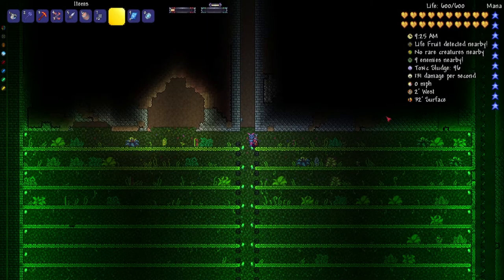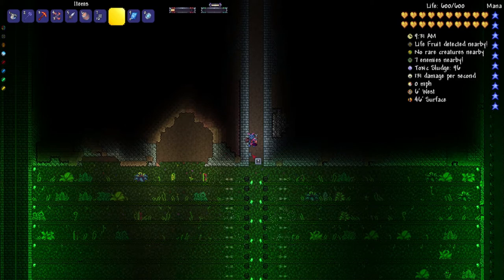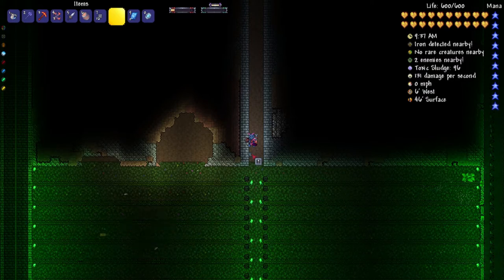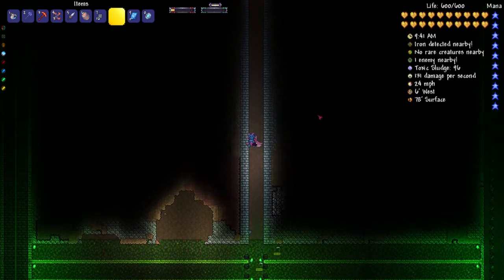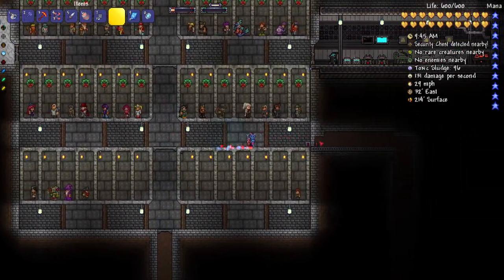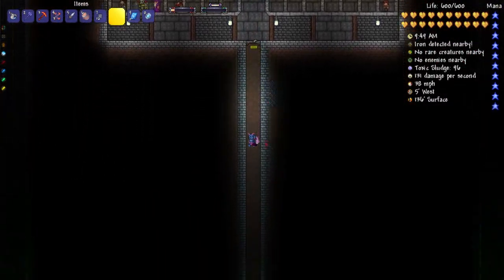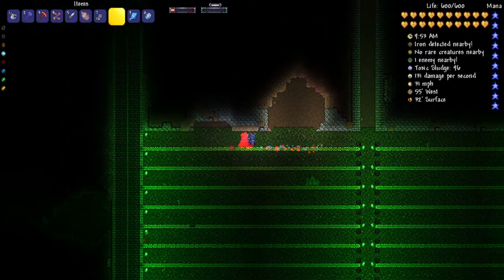The next thing you're going to want to do is connect all of your platforms and your dart traps to a lever or timer. Levers will make it so that you can manually harvest it - as you can see all the life fruit and all of the large jungle plants are slowly breaking. Or if you want to make it fully AFK, you have to connect it to a timer. I have my timer all the way up here.